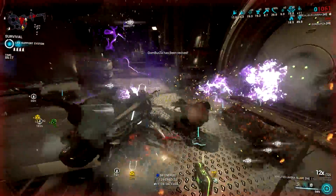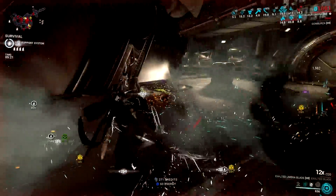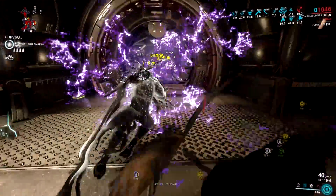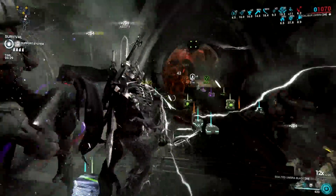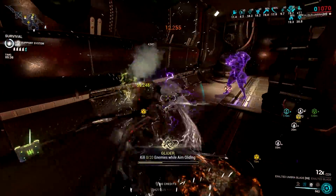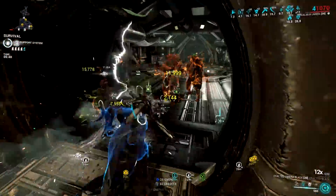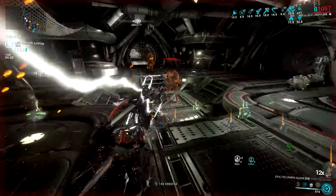I would like to clarify first that Digital Extremes will be working on starter frames. Mainly, they will focus on Mag, Volt, and Excalibur. I have tackled Mag already, and I did say that Mag doesn't require any rework but just quality of life improvements on her abilities. They may take away Pull, but I don't see anything beneficial by stripping her other abilities and replacing them with new ones. Check out the video I have pinned in the comments section below later. For now, let's discuss Excalibur.